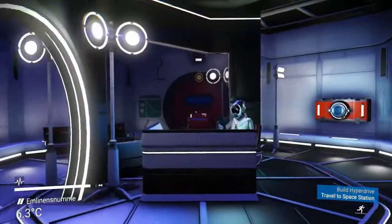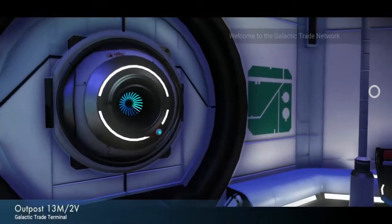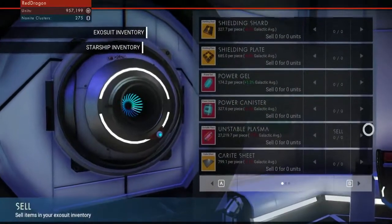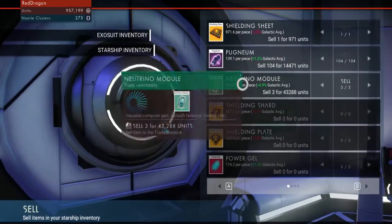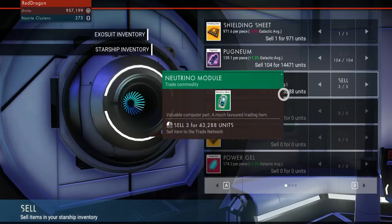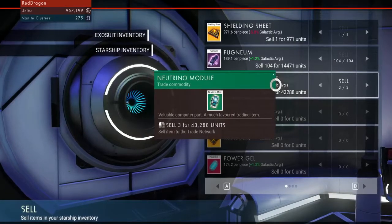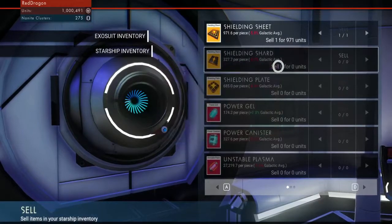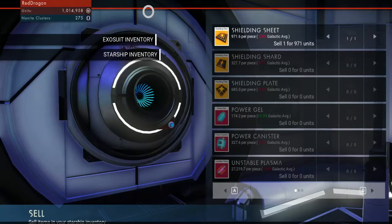Now let's sell some of the stuff. Everything is on the starship, so let's sell. As you can see, for this I already get 43,000 for basically three of these, which is pretty cool. Oh, a winner achievement — I actually reached over one million credits, which is pretty darn cool.